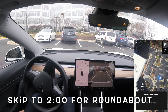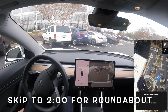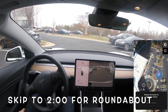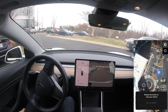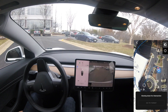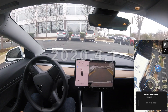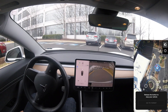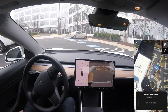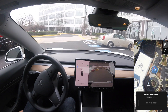Smart Summon is a feature that will come and pick you up. Ideally you are standing at the front of your building with the target point set there, and your car is way in the parking lot and drives to you. This test is running the new software version 2020.4.1, and you can see it's making its way pretty smoothly through the parking lot, even around multiple curves and cars.